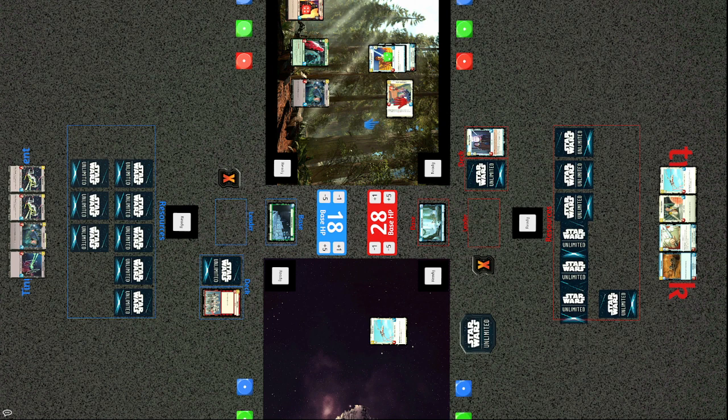If Tiny had played Vader on that earlier turn, Luke could have used the Fleet Lieutenant to easily take him out. Tracks plays the Fleet Lieutenant now, taking out the Royal Guard, and shields the Fleet Lieutenant using Luke's on-attack ability — give another unit a shield token. Luke has six health left and can actually be taken down by Vader. Tiny might want to trade Vader for Luke and use Vader's on-attack ability to either take out the Wing Leader or knock the shield off the Fleet Lieutenant.